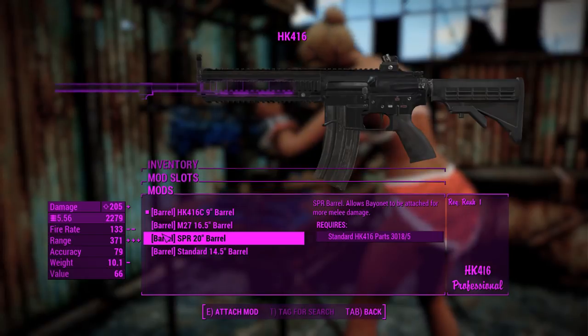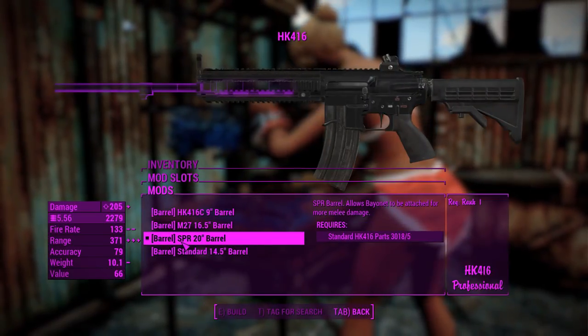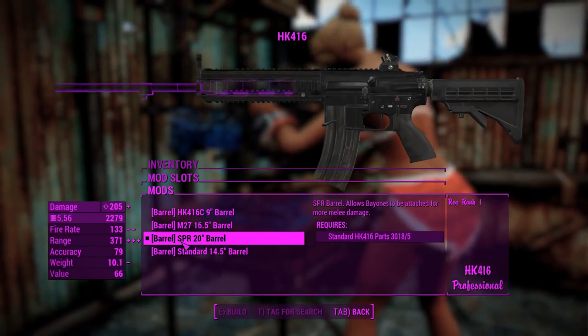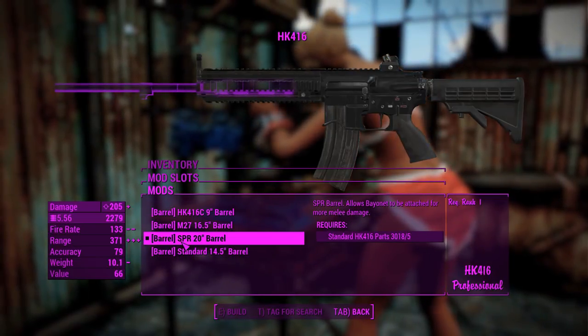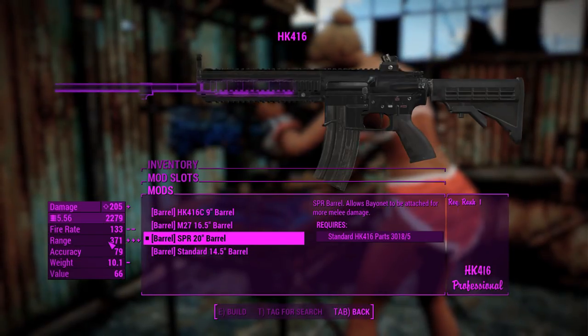Next up we've got the barrels, and interestingly with this one you actually get more damage out of putting on a longer barrel, because obviously that helps a bullet retain velocity, helping it do more damage over range — which is good — and that is also reflected by the range stat.